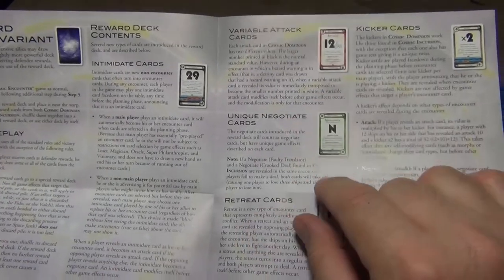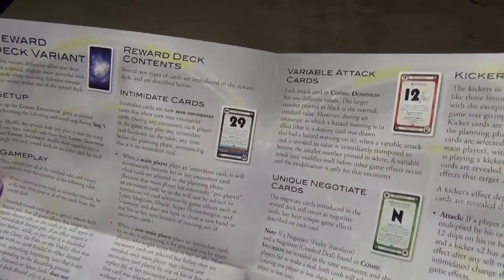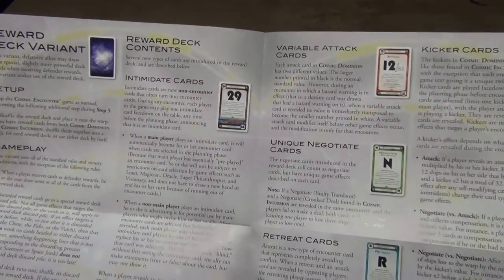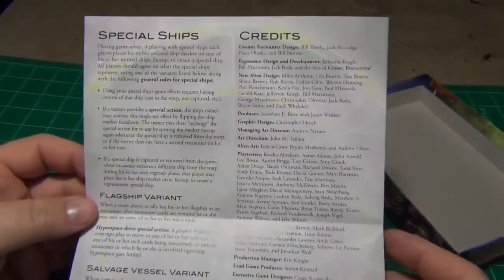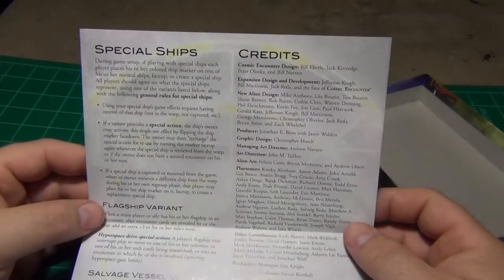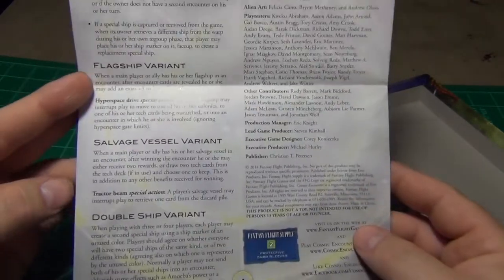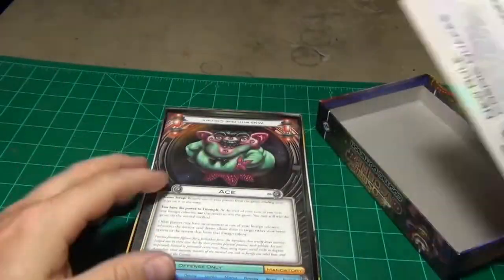I don't know if I've seen these in other expansions before — it says they're introduced in there. So these are variations on the other cards, I believe. And then you have special ships here: variants, flagship, salvage vessels, double ship. So that was your instruction book.